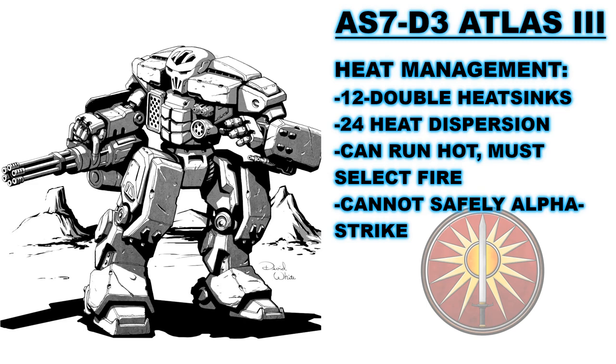The cooling system onboard this new Atlas is a bit of a mixed bag. It comes installed with 12 double heatsinks, giving it a maximum sinking capacity of 24. This is not entirely adequate to cover its onboard weapon systems, so it must fire them in a bracketed way — but it is not inherently unworkable. In essence, it will either fire its ammunition-based weapons or its energy-based weapons. Doing both would severely overheat the design; it is not an alpha striker.